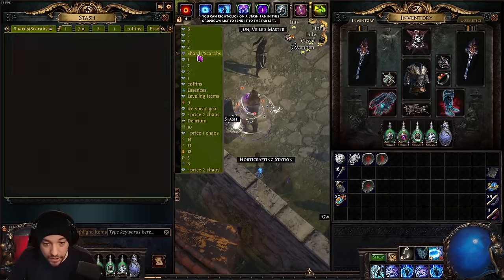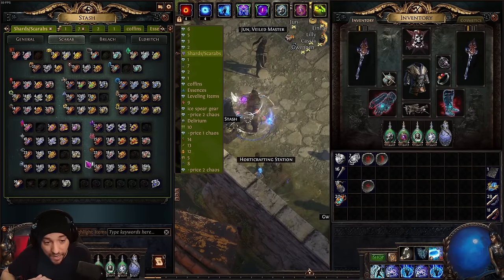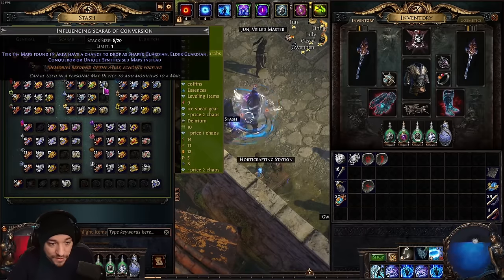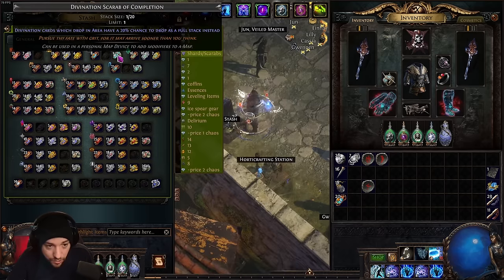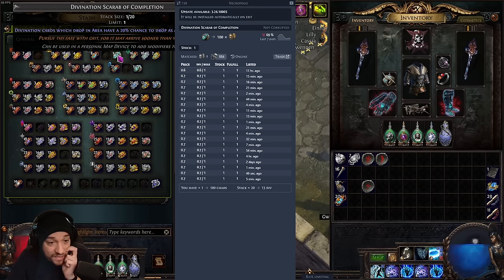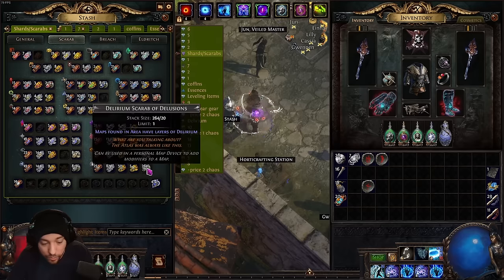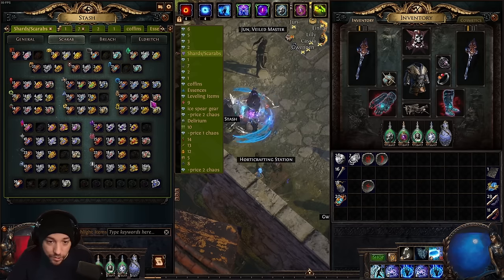For the scarabs and coffins, I highly suggest just selling the scarabs yourself. Selling on TFT right now is a pain and most people dislike it, so it's better to just sell them yourself. It's not hard — sell the ones worth a little more. Some are worth about 100 chaos or 0.7 div; you can save up three and sell them three for a divine, or sell whatever ones you have the most of.